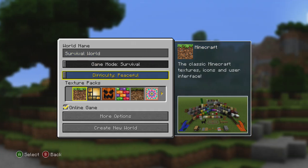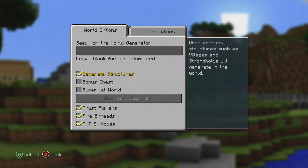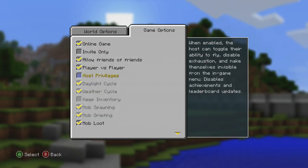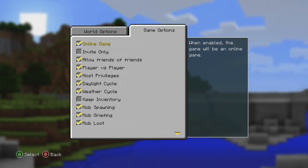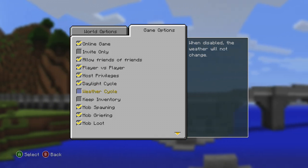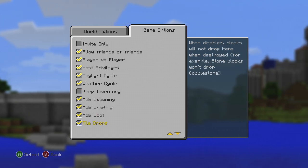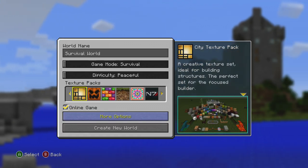The game is set to survival difficulty. For texture packs and options, I'm going through the settings — generate structures, trust players, place privileges, tool drops yes, daylight cycle okay, weather cycle disabled. Okay so that's the setup done for now, let's go.